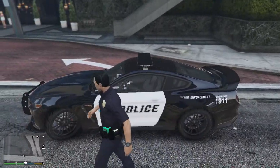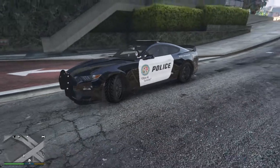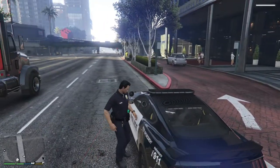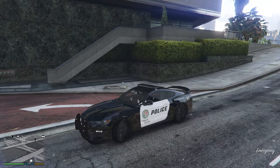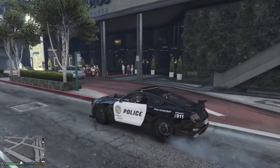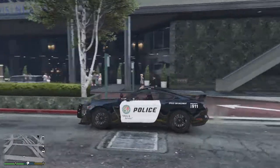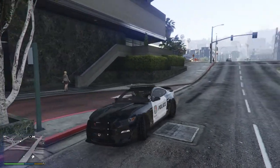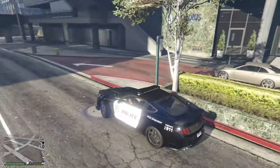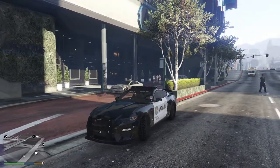So the first one is a mod called Sticky Wheels — download links will be in the description below. So you see something with this car, the tires — if I get into my vehicle, the cars stick to the side. It looks really good in my opinion, and in real life it is like this: they have their car sticking out because if they get hit in the back, the car goes like this and not into the car that they pulled over. That's a really good mod, let's move on to the next one.